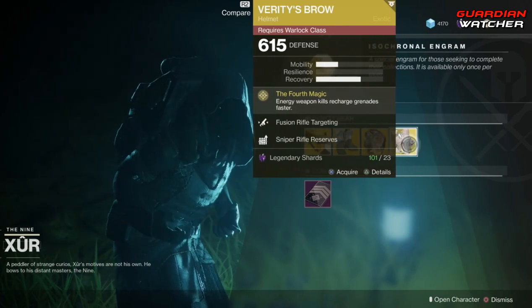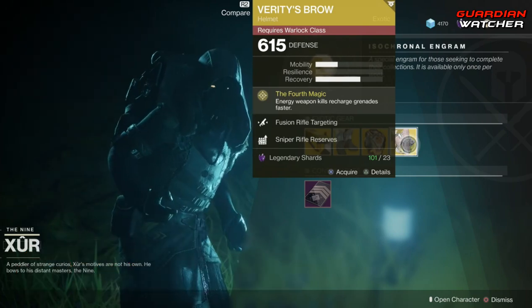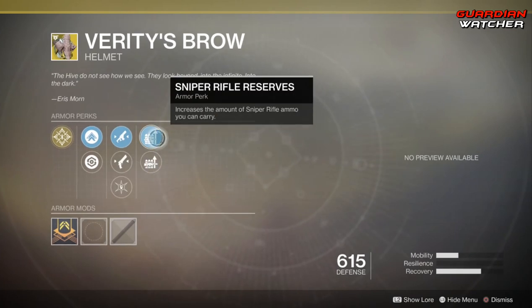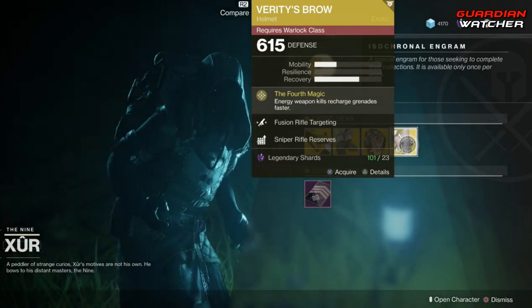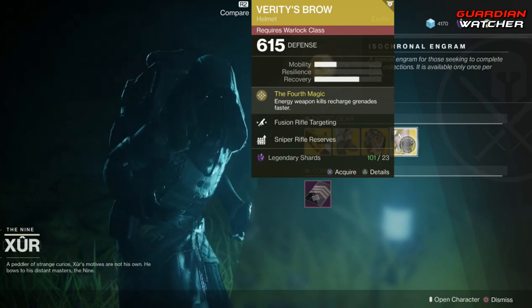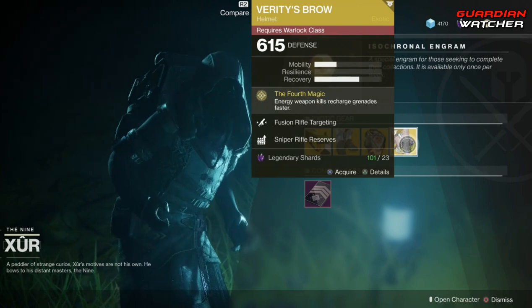Last but not least for the armor, we have Verity's Brow. The intrinsic perk on this is Death Throes, which means energy weapon kills recharge grenades faster. Then we have Fusion Rifle Targeting, Hand Cannon Targeting, Hands-On, Sniper Rifle Reserves, as well as Machine Gun Reserves. This is an okay exotic — I do feel that there are better exotics out there for the Warlock, and because of that I'm probably going to give this a Tier 2.5 to Tier 3 in both PvE and PvP.